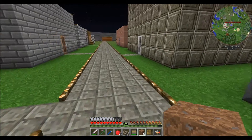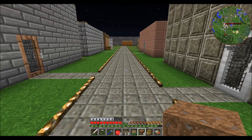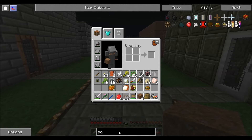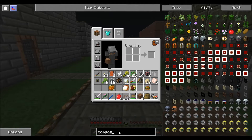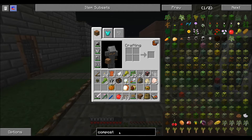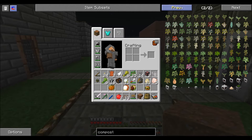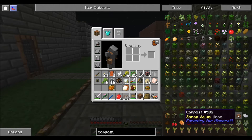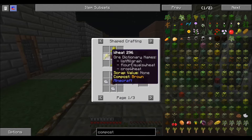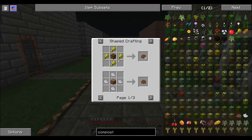So let's go ahead and first thing I think we need to do — is it compost I want? Compost. I can build compost by using ash, which I don't have much of, but I have lots of wheat. So let's go ahead and build it out of wheat.